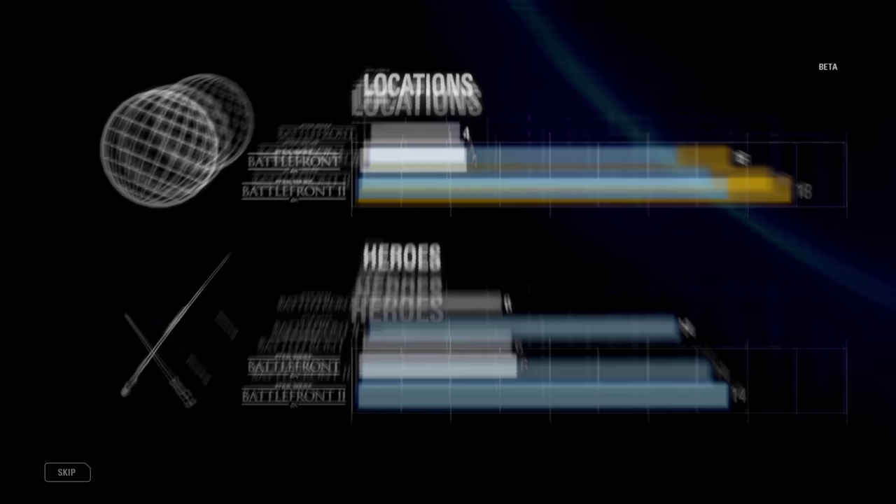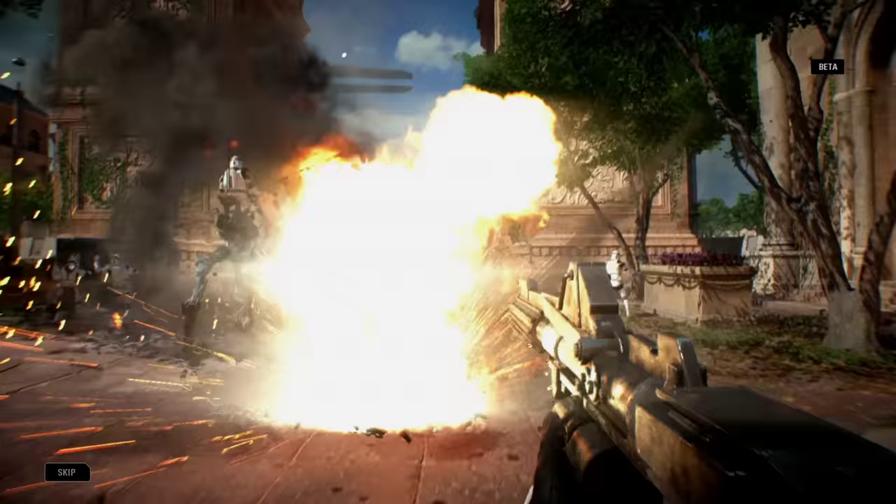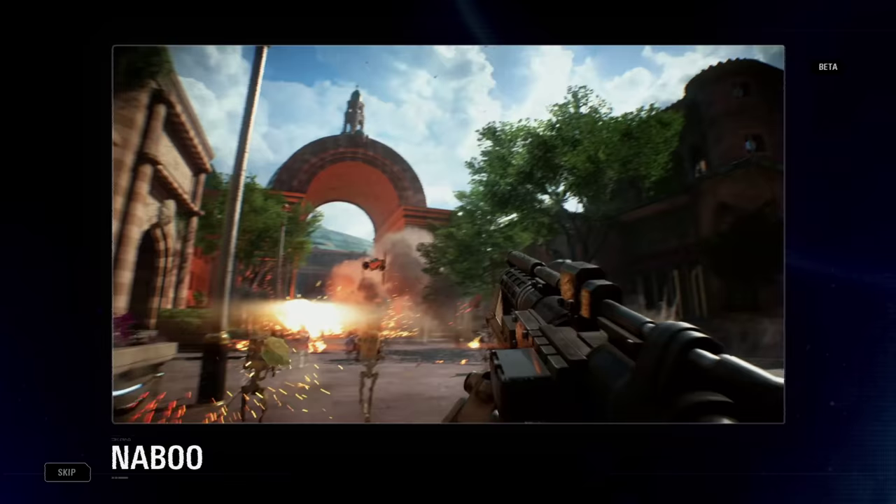Star Wars Battlefront II has nearly tripled the number of locations, heroes, and vehicles as its predecessor. It all starts with the Battlefront — over 14 locations to explore across all three Star Wars eras. In today's beta, you'll have a chance to explore Naboo, Fondor, and Takodana.